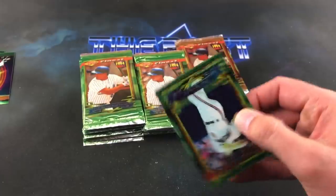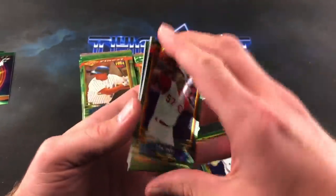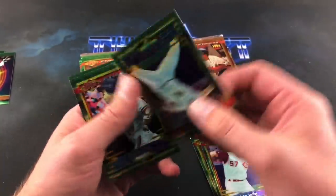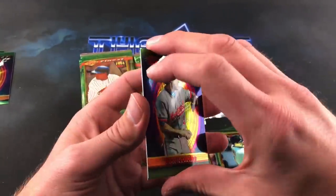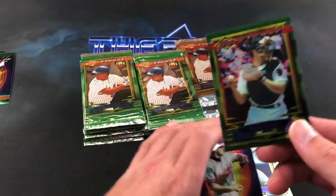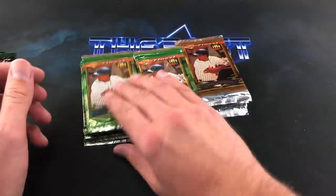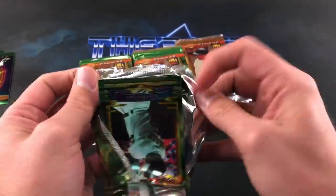One refractor so far, we're probably about halfway through. Paul Sorrento, John Smiley — this is going to be hard for people to watch. Scott Kamieniecki, Moises Alou, Jeff King, Mike Lansing, Brad Ausmus ends that pack. The unfortunate thing is once you un-brick them and put them back in a box, the same thing will happen again. Terry Steinbach leads off the next pack.